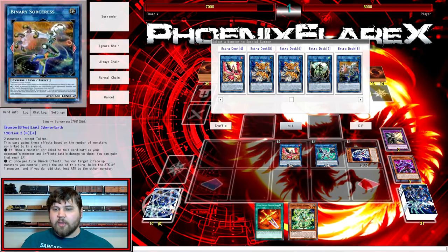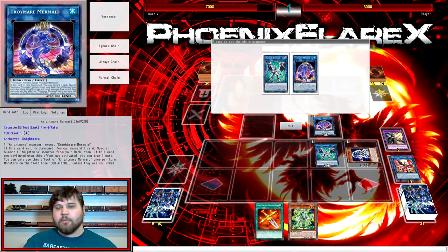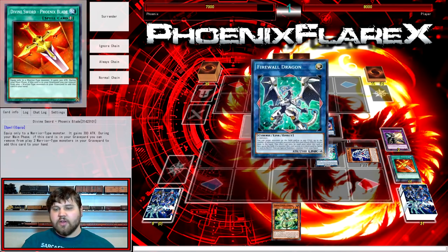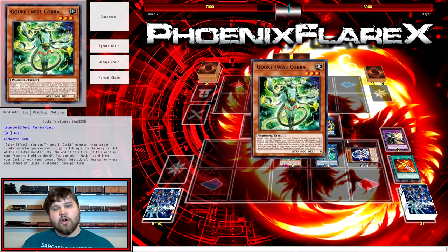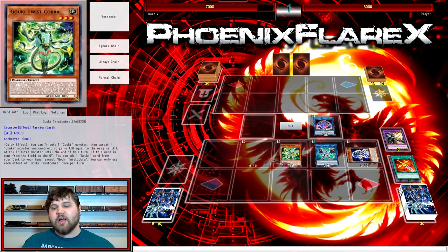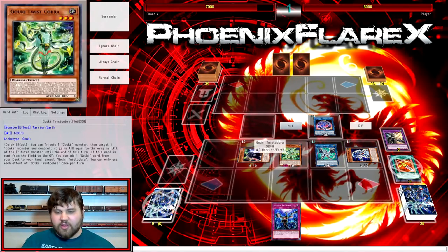From here we're going to link Nightmare Phoenix into Nightmare Mermaid. Firewall is going to trigger to special summon from hand, and then Mermaid is going to trigger. You have to make Mermaid Chainlink 1 and Firewall Chainlink 2 here. You're going to discard Phoenix Blade for Mermaid, then Firewall will trigger as Chainlink 2. You have to do it in this order, because you have to summon Twist Cobra before Iblee comes out — Iblee prevents you from Special Summoning unless you're summoning Link Monsters, and Twist Cobra is not a Link Monster.